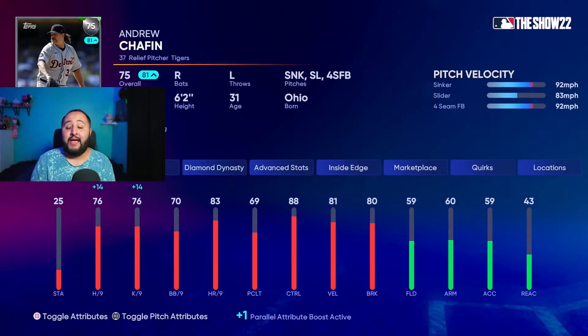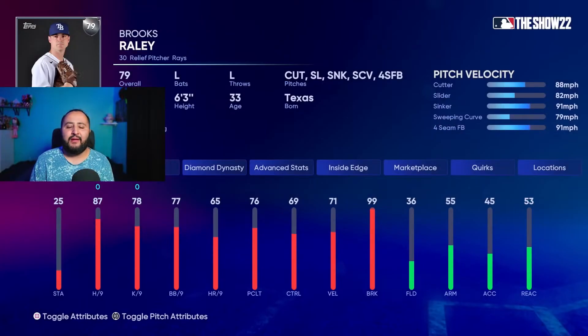Finally to close it out, we have Andrew Chafin — as you guys can see he has 76 hits per nine and he's playing up today plus 14, so that's 90. He throws a sinker, slider, and four-seam fastball with 83 control on the sinker, 91 on the slider, and 88 on the fastball. Go ahead and use Andrew Chafin, he's really really good and does well for me. The only one I wouldn't strongly recommend is Brooks Raley since I haven't used him much.